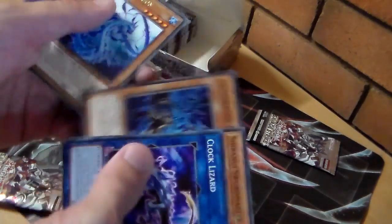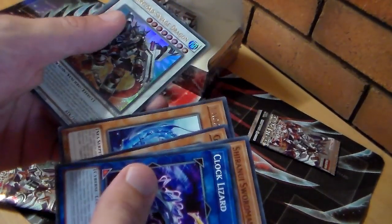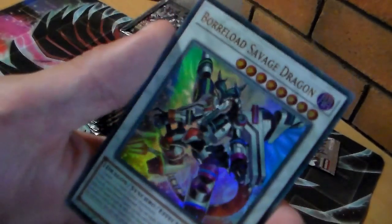Lizard Swordmaster, Squire Saga, Gamiris, Lapis Dragon — oh my goodness, I actually got the cover card! Borloid Savage! You saw it here first!